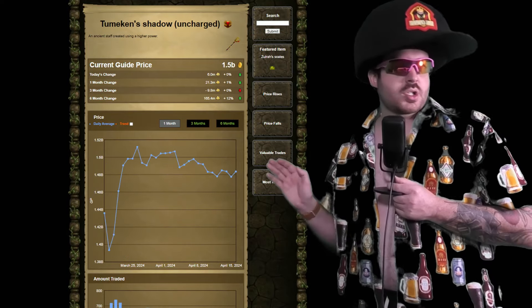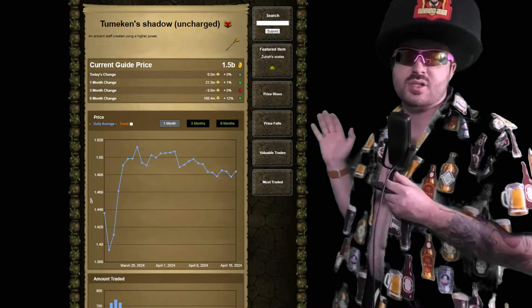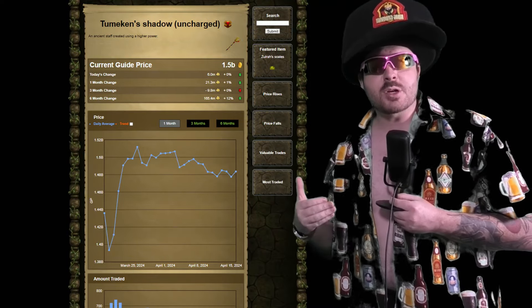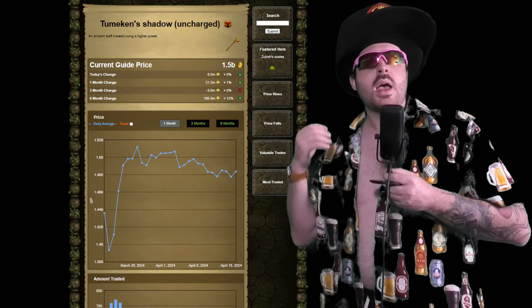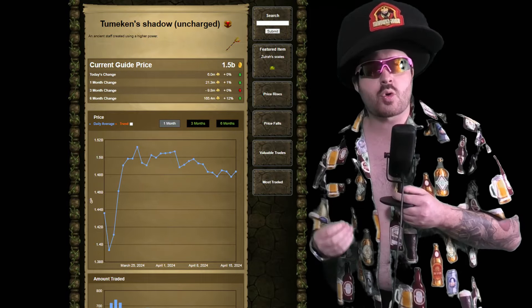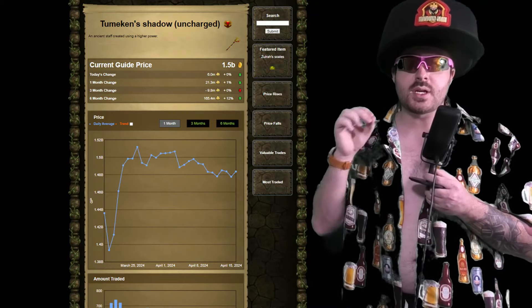We have the Tumeken's Shadow, which is likely to see a small bump in the near future, especially with Augury being buffed with 4% magic damage. The Shadow doesn't actually benefit by tripling that, but it will still increase its damage by 4% regardless, which is just even more max hit and an even greater damage proportion, especially inside TOA. This weapon is about to get even better and stronger, and inside the corrupted gauntlet, Mage is going to be much more powerful with these Augury changes. The Shadow is likely to see a rise in price in the near future.